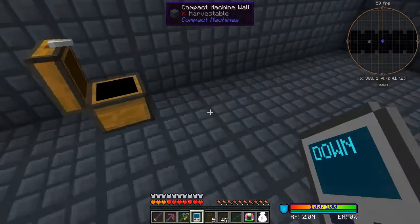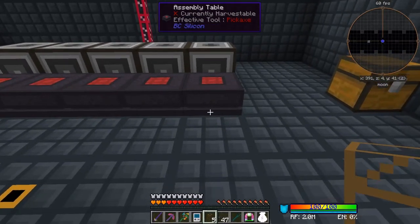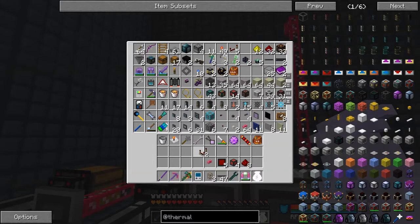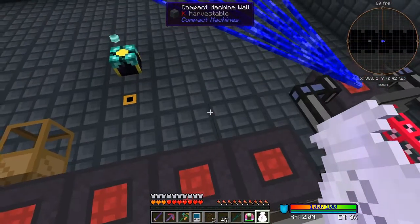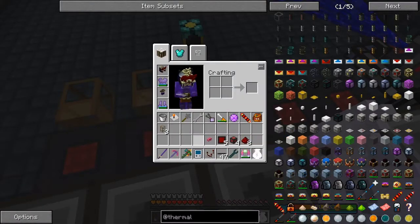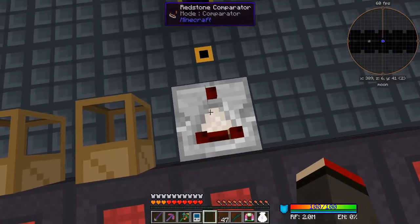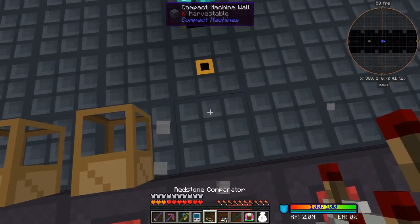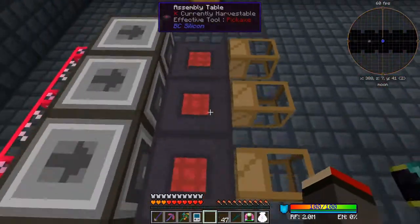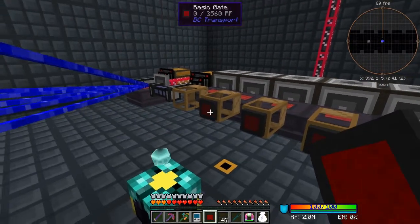I'm going to use gates from BC Transport. What I'm going to do is put some of these down here. I tried all sorts of things — I tried to put a comparator down so that it would indicate when something's ready, but I didn't get any signal from that. I tried comparators without any success. So I eventually remembered: we've got these gates. I wonder if they can help us. And the answer is they can. So I'm going to put them on the front — it doesn't really matter where.